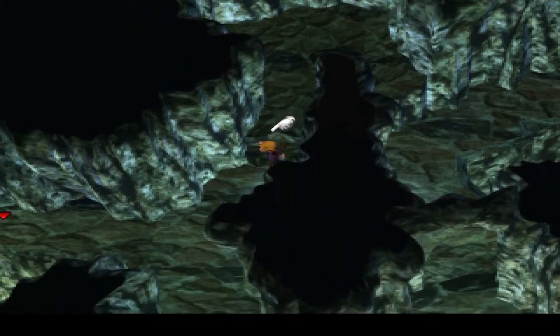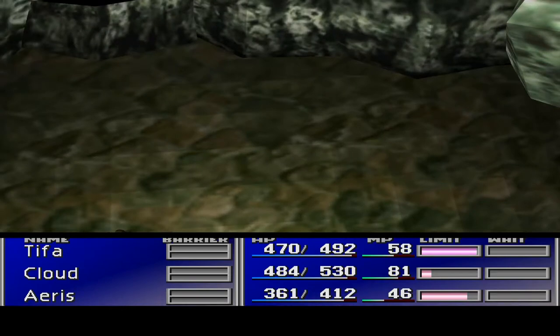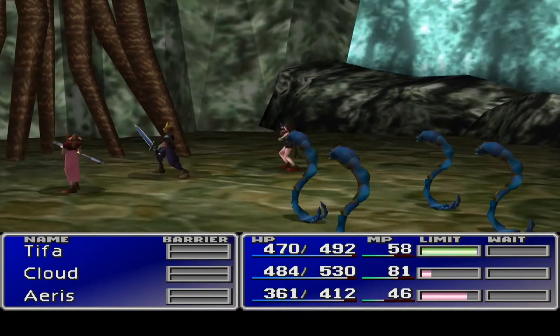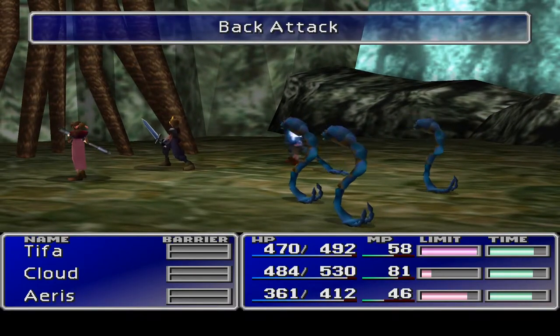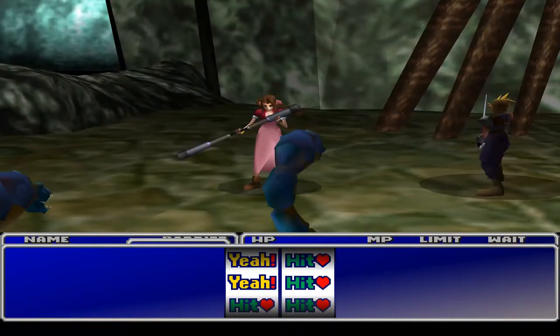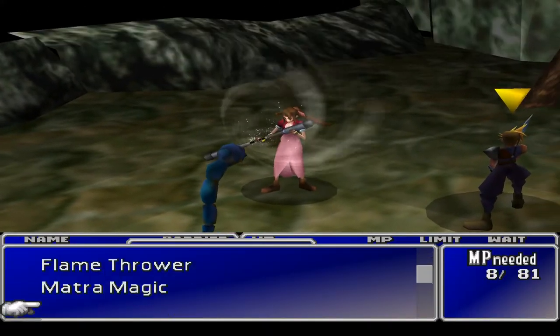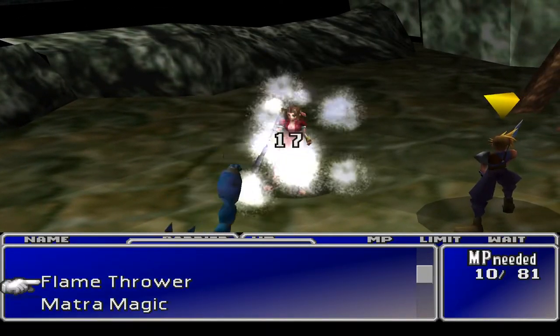What are the different ways out? There isn't anything up here. Talk about thick-packed monsters - and they've got the back attack on me! That's no good. Tifa, go! That wasn't quite a double yeah, but that was pretty good. Enemy skill - Matra Magic! And I've got flamethrower - I never notice when it tells me I've got stuff.